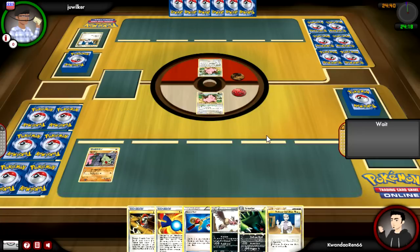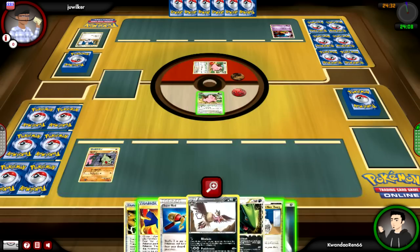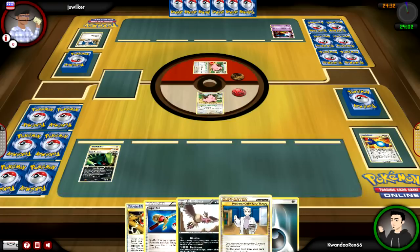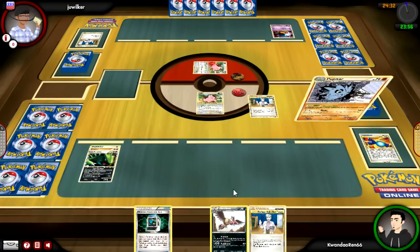I lead with a Cleffa, just in case I wanna shuffle out my hand. But I see that he has a Cleffa, and I have a Larvitar, a Rare Candy, an Energy, and a Tyranitar in my hand. Now, in terms of early game setups, that's about as good as it's ever gonna get. I mean, a Rare Candy and a Tyranitar — getting T-Tar up by turn two is what makes this deck really fantastic.